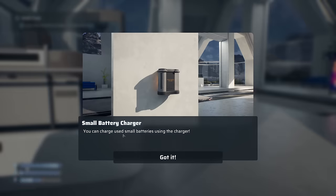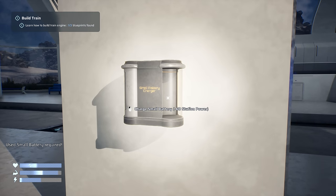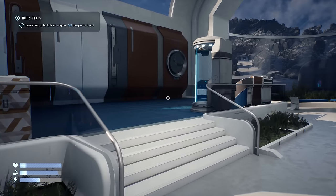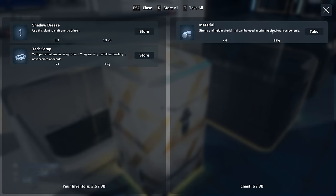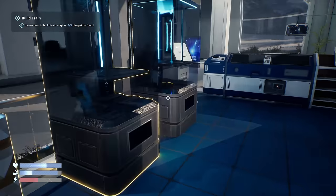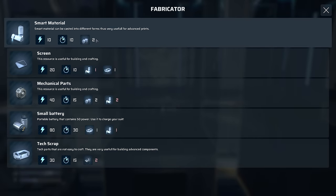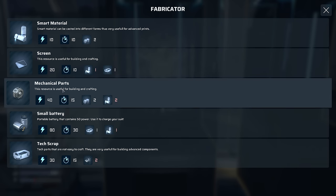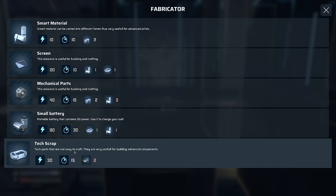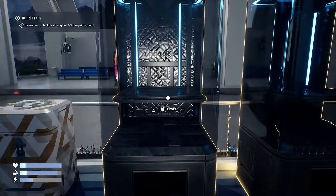We've got one blueprint out of three - 'Scrap, unlock blueprint.' Small batteries: you can charge small batteries using this charger. We've got a save point here as well, and a couple of chests. Smart material can be cast into different forms - very useful for advanced builds. Tech scraps are very useful for building advanced components. So we've got crafting tables - let's unlock the ceiling.